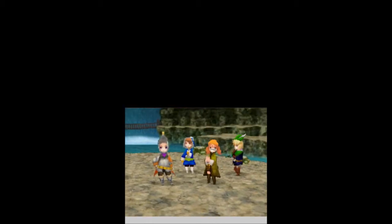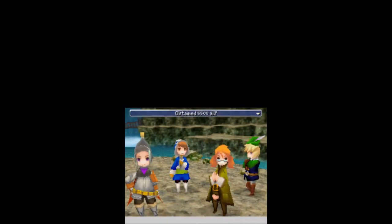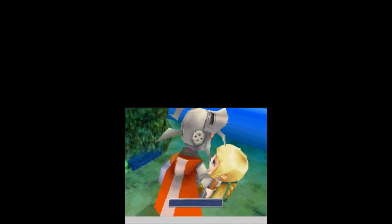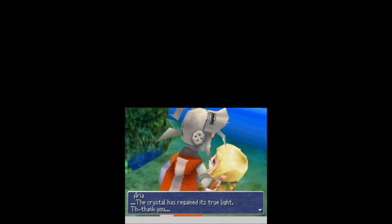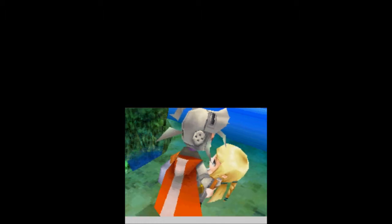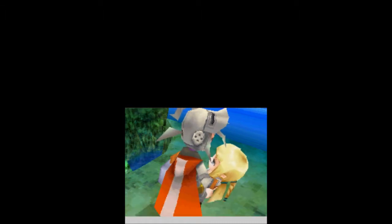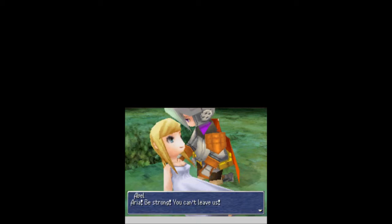That was a little bit easier than I thought — it went a lot faster than I remembered. We get 5,500 gil and 1,320 experience, but nobody gets a level up or anything. That's kind of disappointing. Aria! Did us leaving you behind make you die? Aria! Surely you could live five minutes. The crystal has regained its true light. Thank you. You must take this — the power of water. Aria has blessed you with the power of water. Aria, be strong! You can't leave us! It's too late for me. You must go.